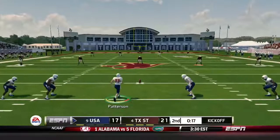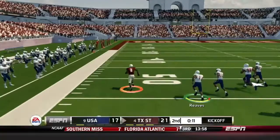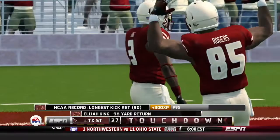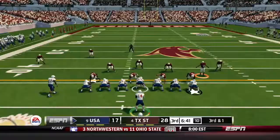South Alabama gets the ball to start the second half — but wait, bouncing it to the outside. Four Jaguar defenders giving chase. Is anyone going to catch him? No! Elijah King is going to take the kickoff back 98 yards. And just like that we reach halftime with Texas State up by 11. Everyone could see King was going to bounce it to the outside, but no South Alabama return defense was there.